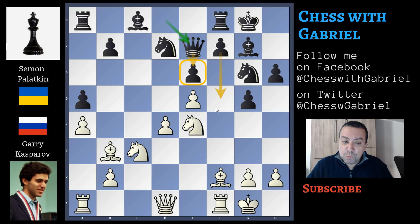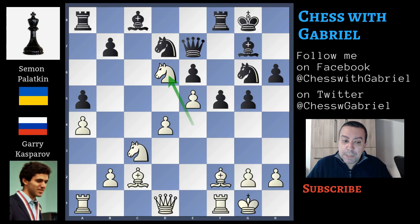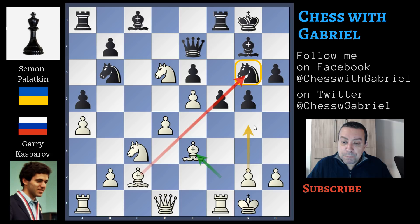Kasparov understands everything and retreats the bishop to c2, where the bishop is indirectly attacking the later unprotected knight. Palatnik understands that now playing f5 is very risky. If f5, knight to d6, knight to b6 to at least give some scope to the bishop, but after bishop to e3 and the future g4 push, the attack is strong and difficult to defend.